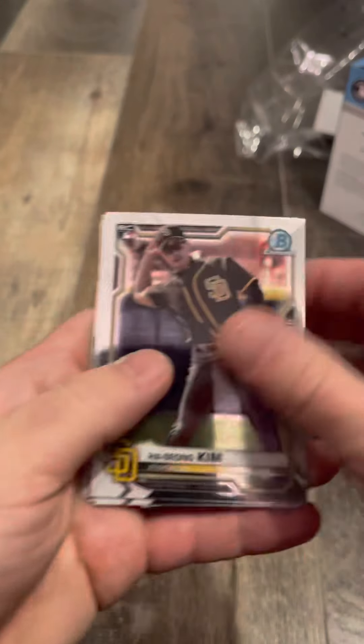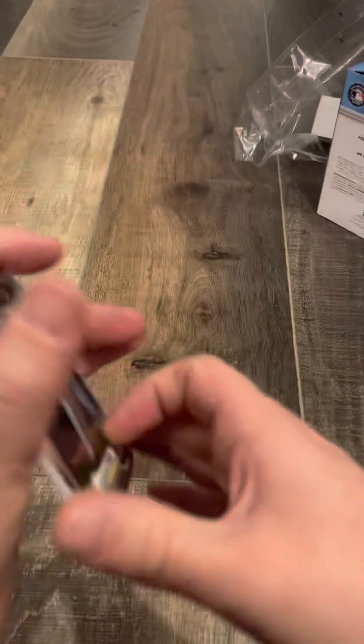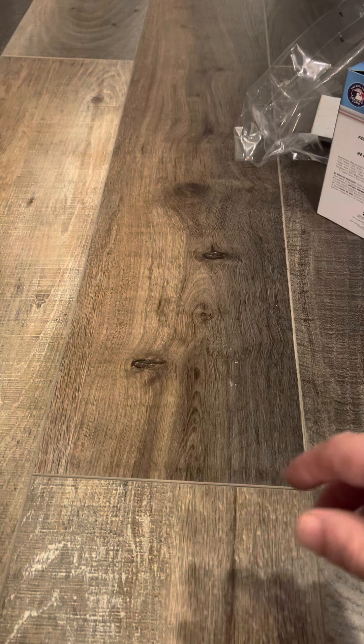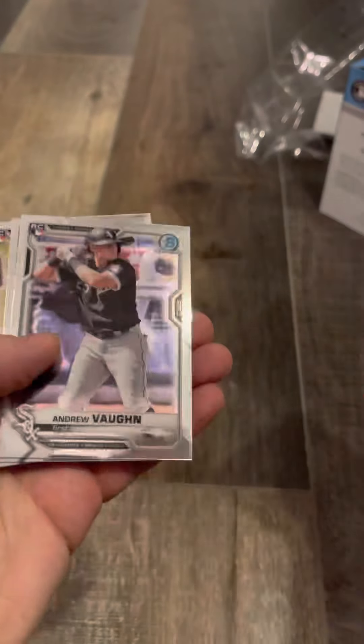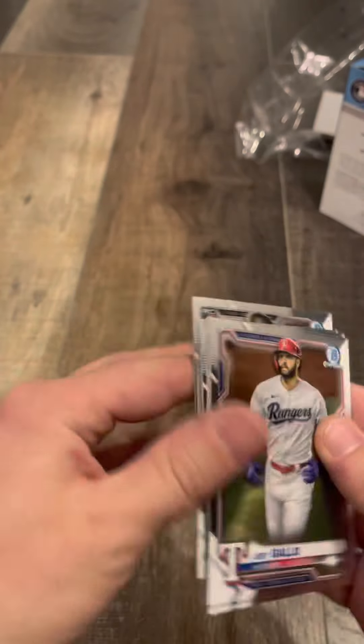Ha-Seong Kim, Luis Robert, Luke Voit — we had this exact pack on the other box pretty much. Hopefully that doesn't mean we're going to get the same cards in every pack. Different pack: Joey Gallo, Austin Hayes, Andrew Vaughn rookie — nice rookie — and Alejandro Kirk, nice rookie. And Dalton Varsho.